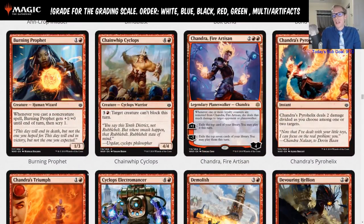Burning Prophet is one red one, a one-three. Whenever you cast a non-creature spell, Burning Prophet gets plus one plus zero until end of turn, then scry one. This is similar to the blue bird that gets plus two plus zero. It does have scry one which is cool, but no evasion. There are a lot of these spell-matter non-creature cards — like Wee Dragonauts — also in this set, but this is just limited.